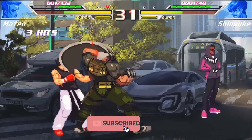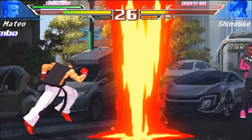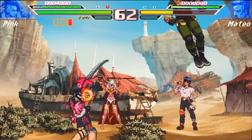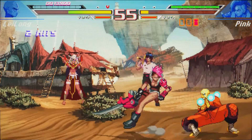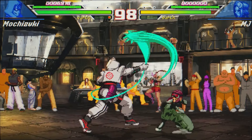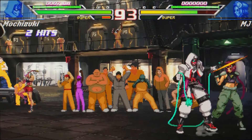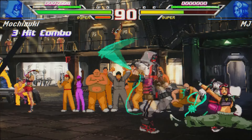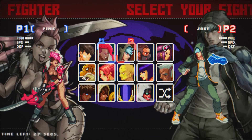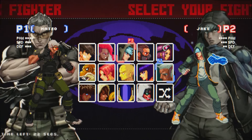Blazing Strike is a love letter to hardcore fighting game fans, featuring tall, beautifully crafted sprites and a vibrant color palette that echoes the classic era of arcade fighters. The gameplay offers a mix of story mode, arcade mode, and online multiplayer with rollback netcode. While story mode adds depth with its environmental backstory, it suffers from tedious dialogue that drags on far too long, making arcade mode a more streamlined and engaging option. The game's 14 diverse characters each bring unique combat styles, adding variety and creativity to the roster.